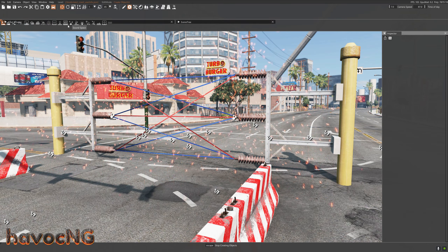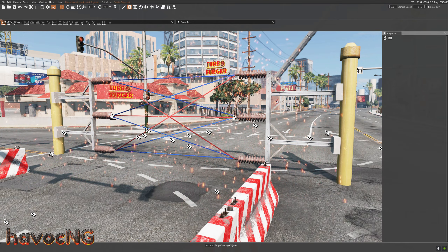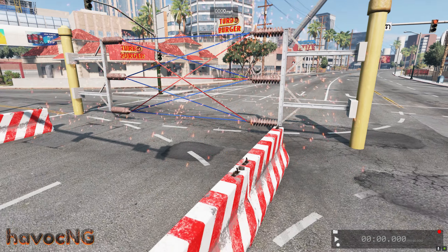I closed the asset browser and went to a particle emitter and added the sparks. That's how I made my lasers.